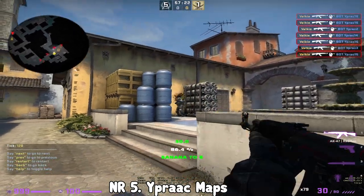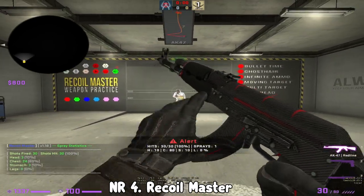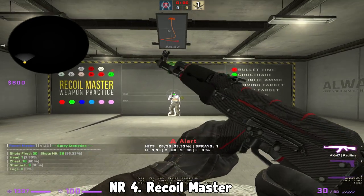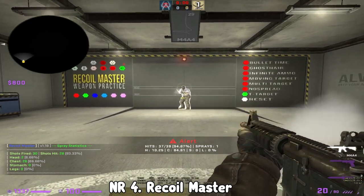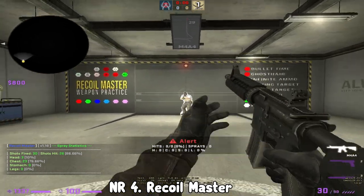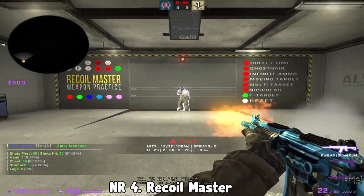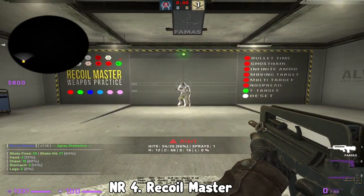So let's move on to my number four. On number four I have Recoil Master. I think it's essential you know the recoil pattern of your guns in order to have good aim and good control, especially when you're spraying, because a lot of the time one taps won't be sufficient and you will be spraying or bursting. So it's important to learn the recoil patterns of those guns - the AK and the M4, but also don't forget the Galil and the FAMAS. If you learn those sprays it can really be useful in force buy situations, and even the MP9 or the MAC-10.